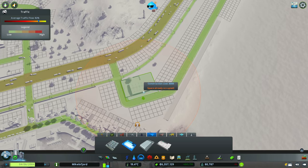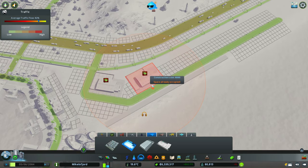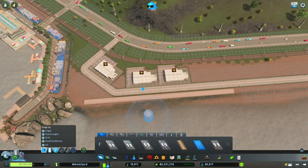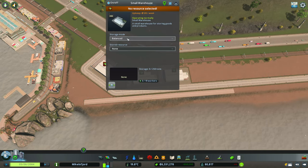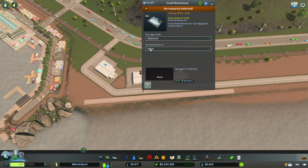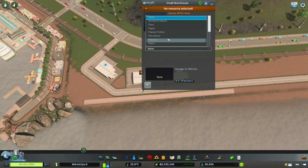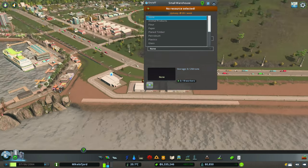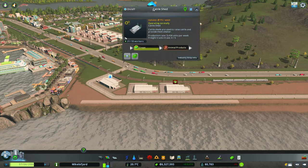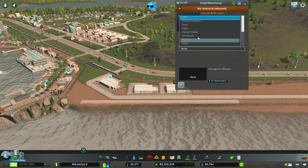Getting the warehouses in — one there, one here, and one more. For the settings: one warehouse will be set to 'empty' for flower, one 'empty' for general resources, one for animal products because our cattle shed produces those, and one set to 'fill' for goods — because I bet eventually these hotels are going to start screaming for goods.